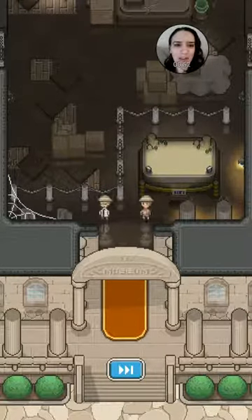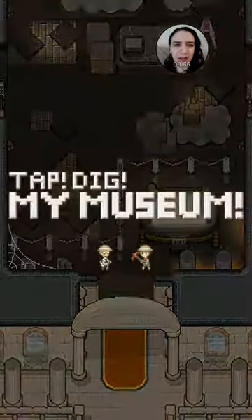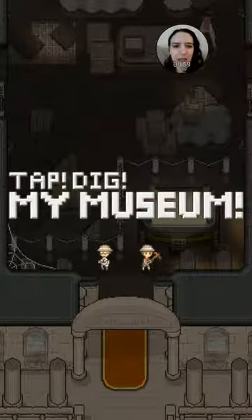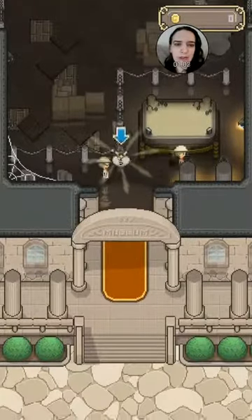And then of course I'm reading Uncharted: The Fourth Labyrinth, because Nathan Drake is my boyfriend — he just hasn't found out yet. Tap, dig, my museum. He's a lot of our boyfriends. We know.